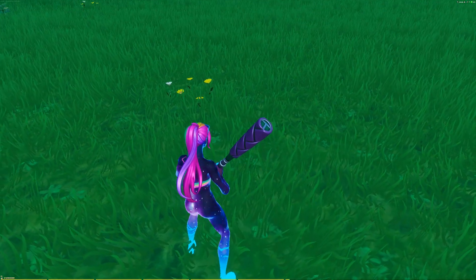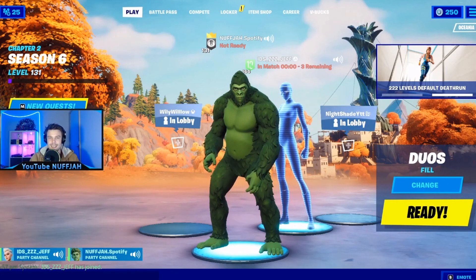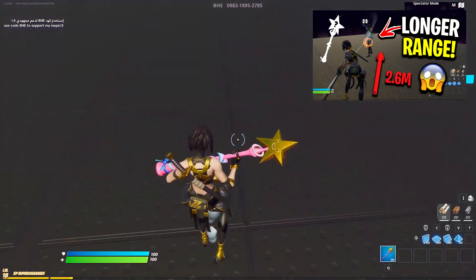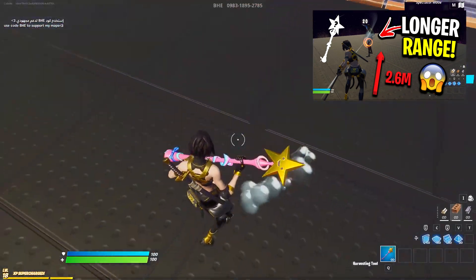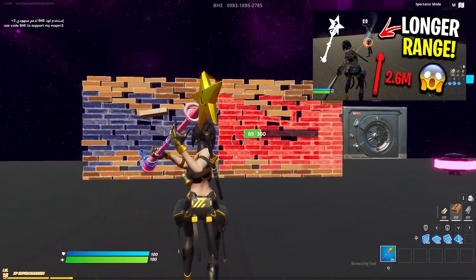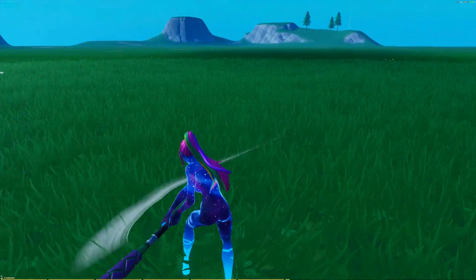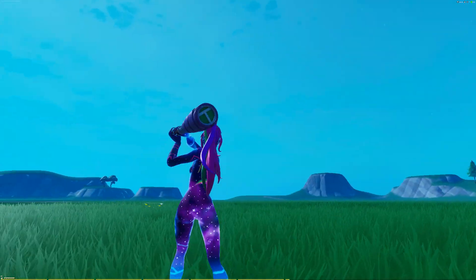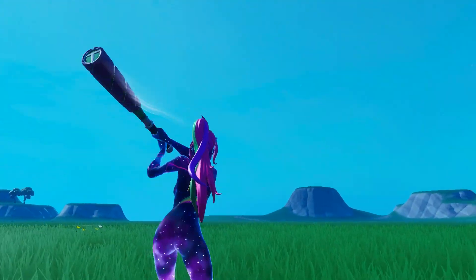Right now I don't know if it is actually pay to win, but from what I've been told and what I've seen on YouTube — from videos such as Nuffjar — according to him this pickaxe has extra range. It's very similar to what we've seen in previous pay-to-win pickaxes before Fortnite patched them, which are on screen in the background right now. In today's video we're going to be testing out the Beast Bat in creative to see if it does actually have extra range.